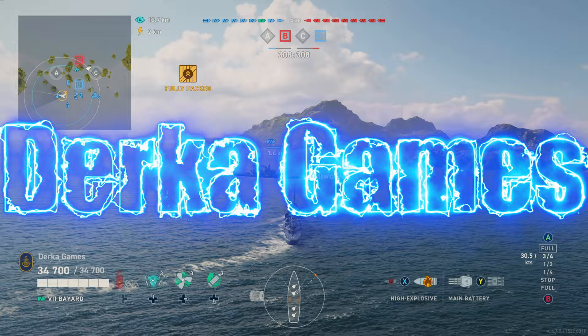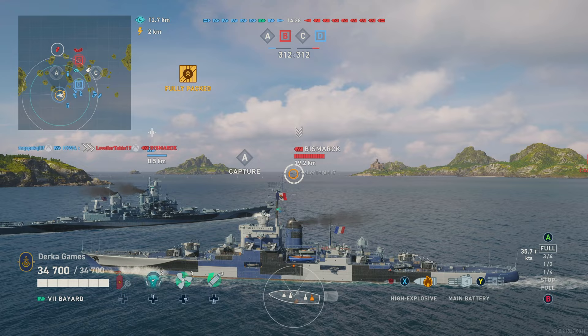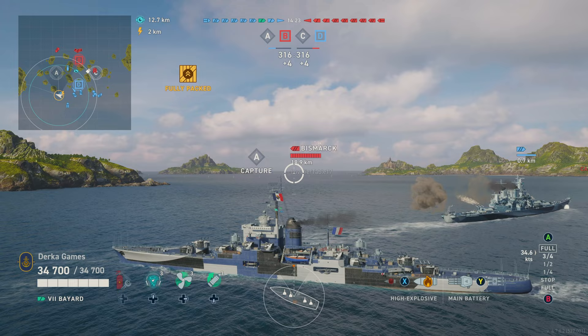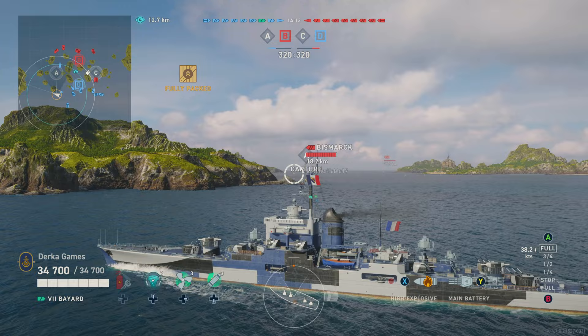Before we look at the commander build, let's set up the game in the background. We're going to use our speed to head out for one of the flanks. Bayard is a very squishy cruiser — she can easily be taken out by a single battleship salvo, so it's a ship where you'll want to keep your head on a swivel. At the beginning of matches, it will be best to take it slow, see how the match develops, and find out where all of the battleships are going to be.